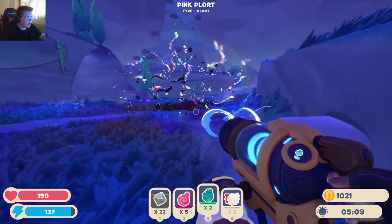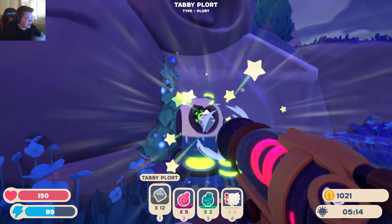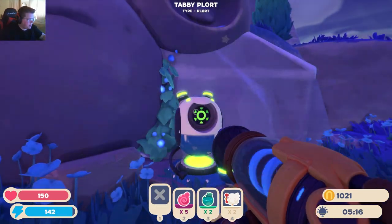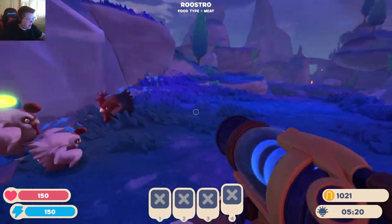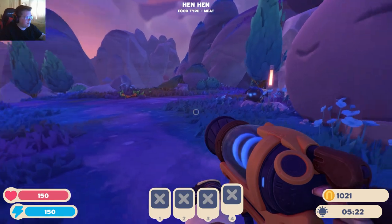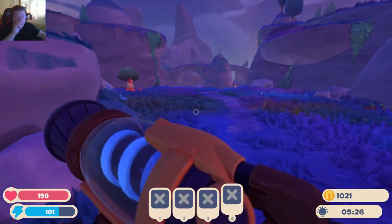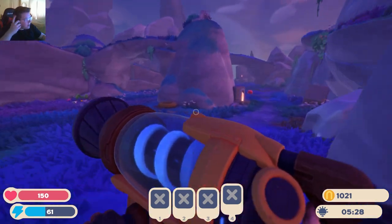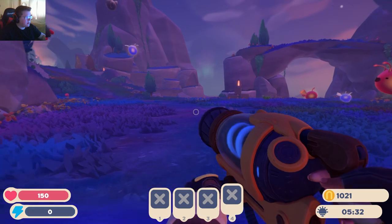Let's grab all the other plorts if they're here. Hey — one of our big quests is done, just getting 20 tabby plorts. And we got some other things along the way. Guess I can't put chickens in there. Alright, let's get moving. The plan... where's the teleporter again? I really forgot where that thing is. There it is.